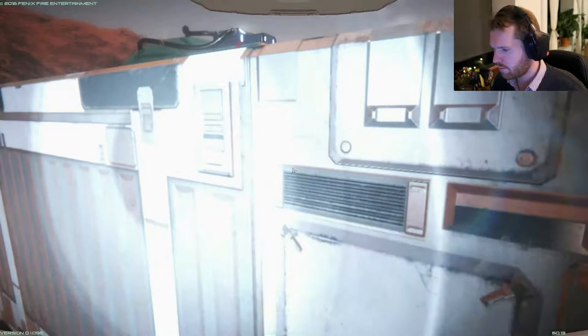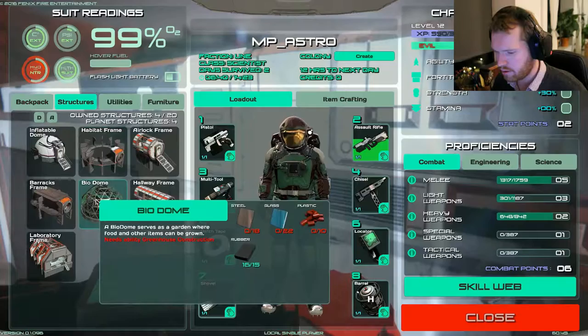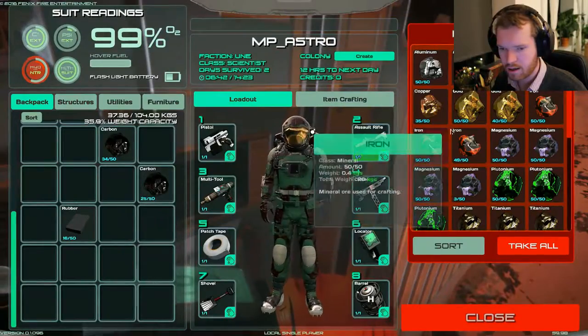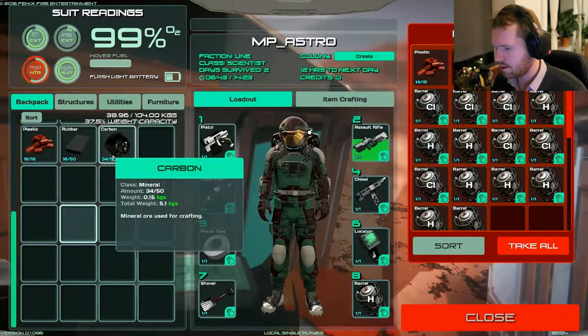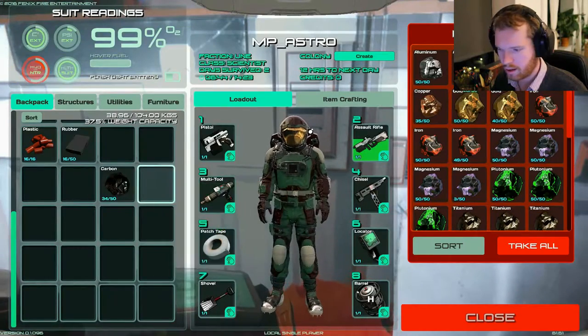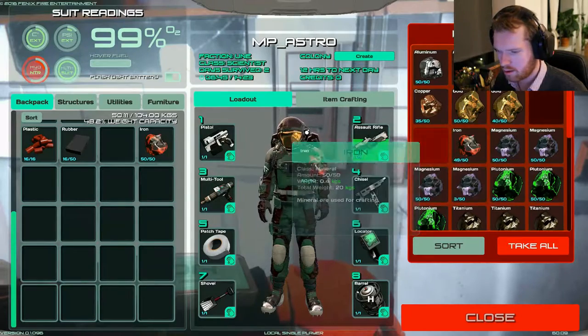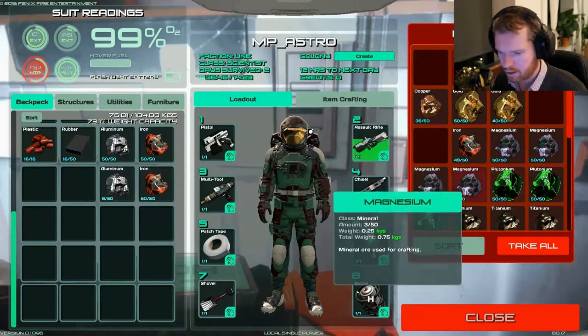So let's see what we need for the biodome. We're going to need steel and a lot of glass and some plastics - we have the plastics. So that's the plastic, and I think steel, if I recall correctly, is iron, aluminum, and I think magnesium.